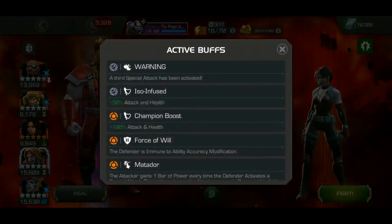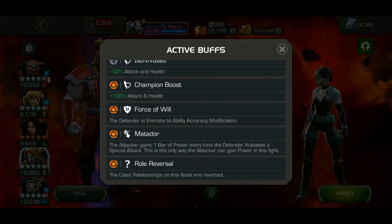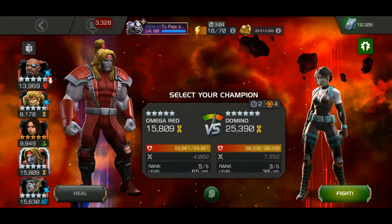Next up is Domino. She has Role Reversal and the Matter of Door node where you can't gain a bar of power unless she shoots hers off first.